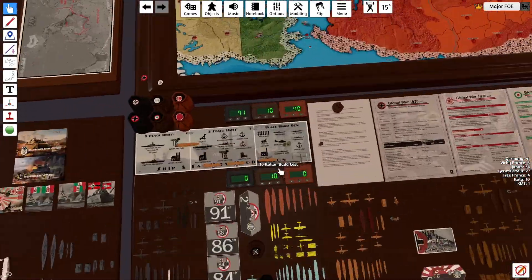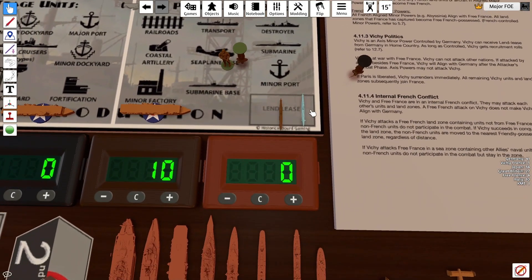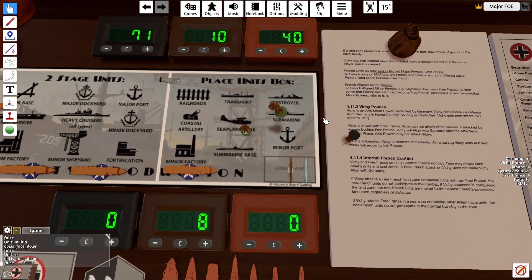Italy has 10 IPP. They're going to land-lease — correction — Vichy France's submarine for 6, and then they'll do a militia upgrade.